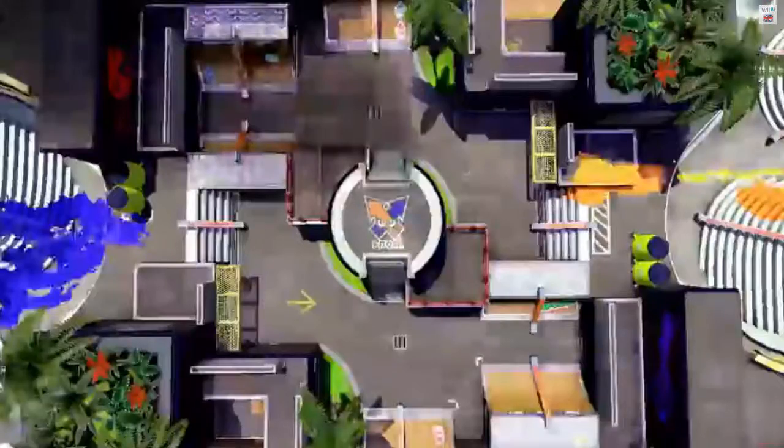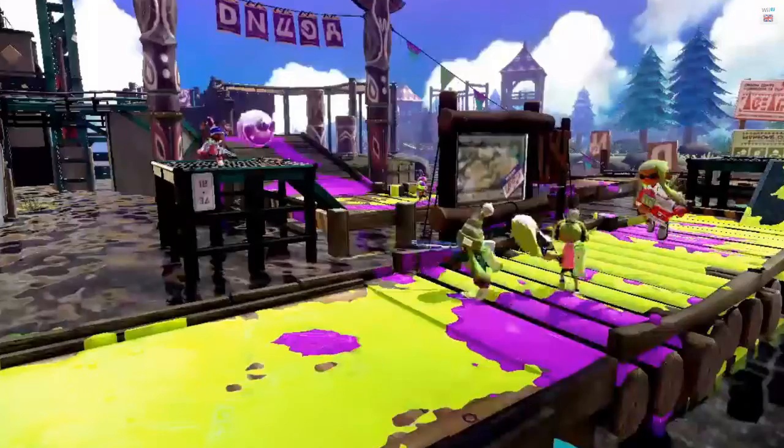The next screenshot shows a bird's eye view of the skate park map that we saw earlier. And in the screenshot after that, we've got another look at the adventure park map. I like the look of the map — it looks really cool. Can't wait to play on this map, and hopefully against you guys in the online multiplayer.